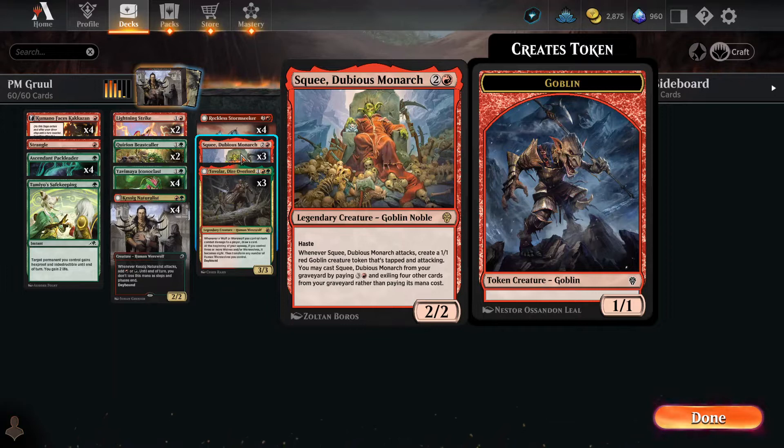Squee — one of my favorite new red cards. When it attacks, it puts out a 1-1 red goblin token that's tapped and attacking. It's got haste, and it's a 2-2. Unfortunately, Squee can be killed rather easily. But the good news is that with nothing in your graveyard, four mana will bring Squee back with haste and he can come at it again. So it's not so bad if Squee dies, because Squee can just keep on going like an Energizer bunny.